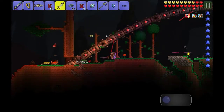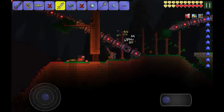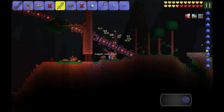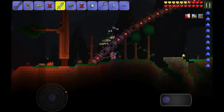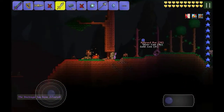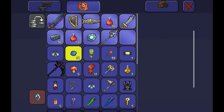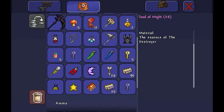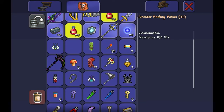Now I'd heal with the greater or normal healing potion. These interception parts are actually really good because you can hit him a lot. He's almost dead now. The hardest part about this guy is actually not the probes, but the lasers and his health. The Destroyer normally drops Souls of Might — well, he always drops Souls of Might — and he also drops Hallowed Bars and greater healing potions, like all other mechanical bosses. The greater healing potions are really good when you're fighting bosses.